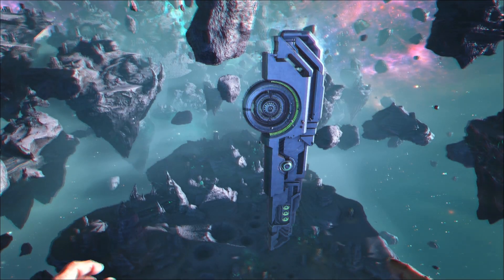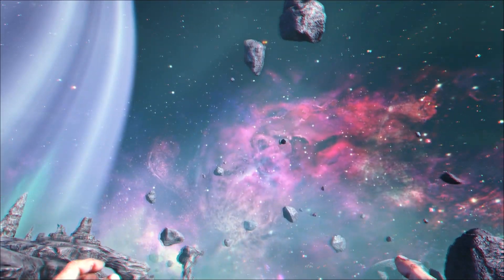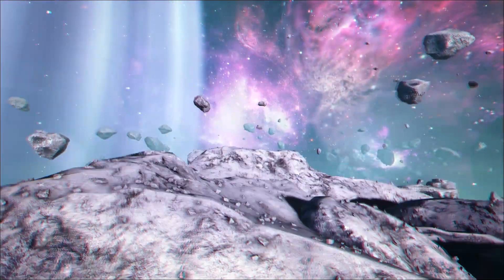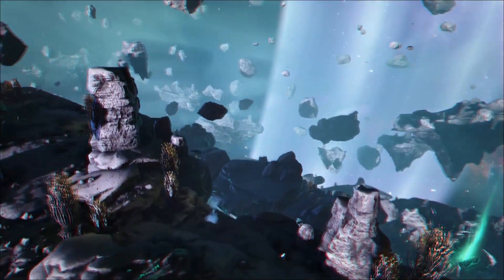Now we're in the lunar biome next to the green obelisk. When I was flying around, a group of three space whales spawned here, then they dispersed around the map. I'll fly over to this side.